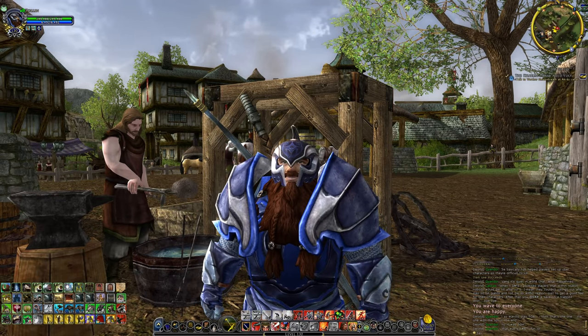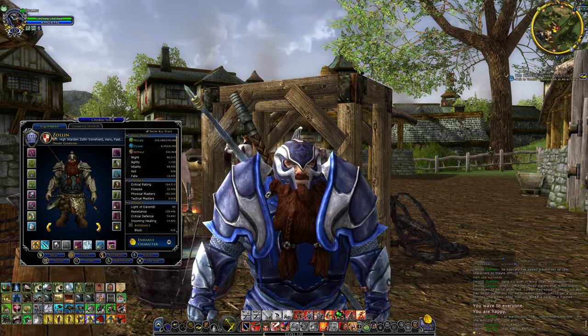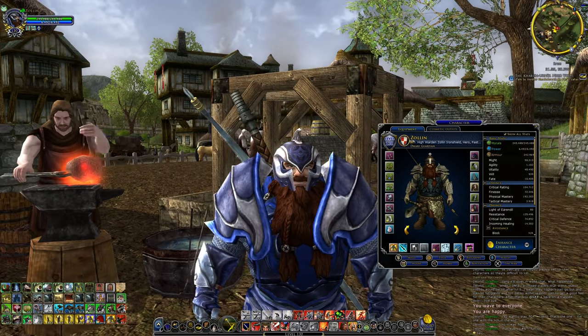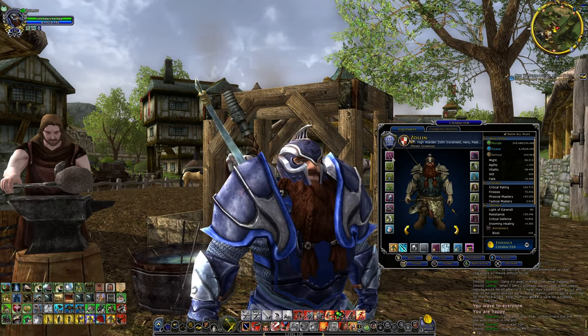So we're going to go ahead and just pop open my character panel by hitting C. Now I don't have absolutely the best endgame armor right now — I have stuff that's kind of all over the place, because I haven't been doing a lot of endgame stuff recently. I've been working too hard on the Voice of the Rings channel. Anyway, let's look at our armor here.